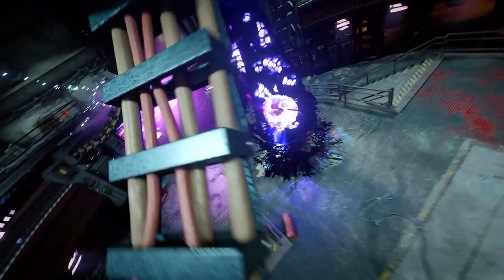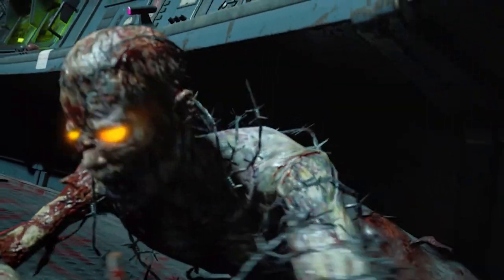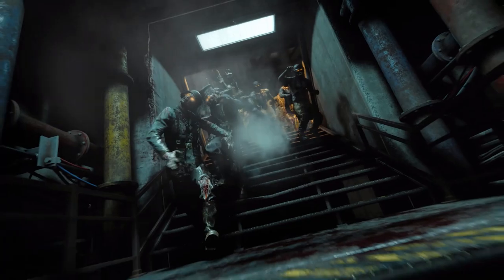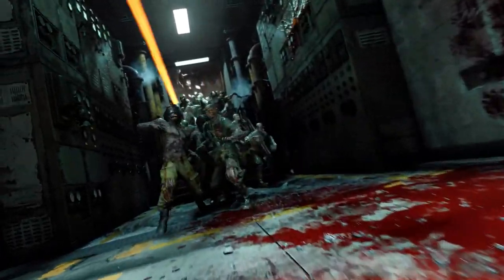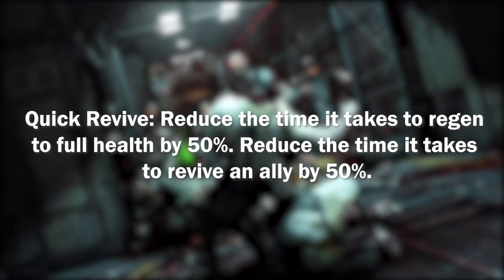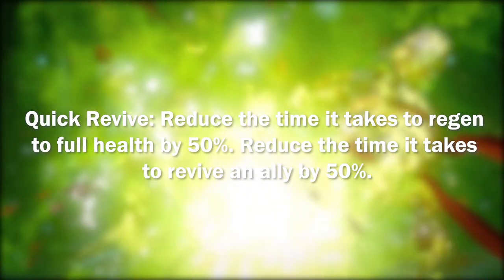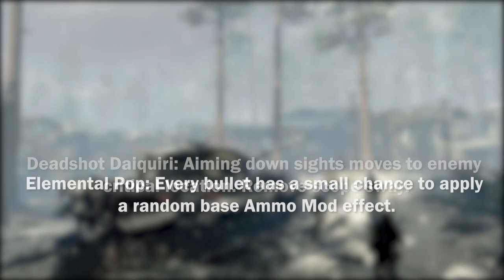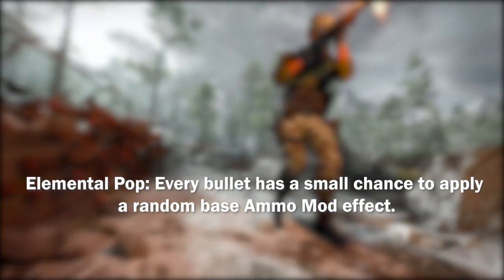We have a description for every base level perk at launch and it sounds like some of our favorites are getting a little bit of a nerf to start with. Juggernaut at its base level will only increase your max health by 50, meaning it only gives you one additional hit. Quick Revive reduces health regen time and ally revive time by 50%. Speed Cola increases reload speed by 15%. Stamina Up increases run and sprint speed. Deadshot Daiquiri moves aim down sights to enemy critical locations and removes scope sway. Elemental Pop makes every bullet have a small chance to apply a random base ammo mod effect.